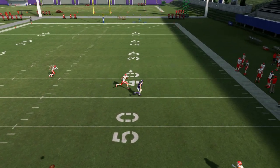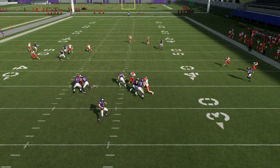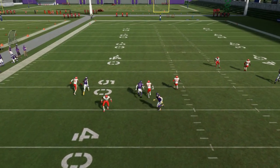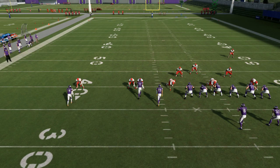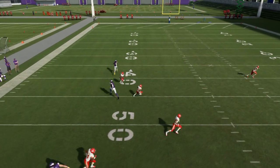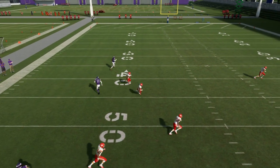Granted, that was a linebacker on him so that's why he got so much separation. I may have thrown it too late — I should have thrown it when he first made his break, that's my fault. Number 20 got smoked, but the deep safety was out there helping. I don't think it's really great against man. Maybe the tight end — if you have a really good wide receiver you may catch the corner route, you may catch them with the corner.